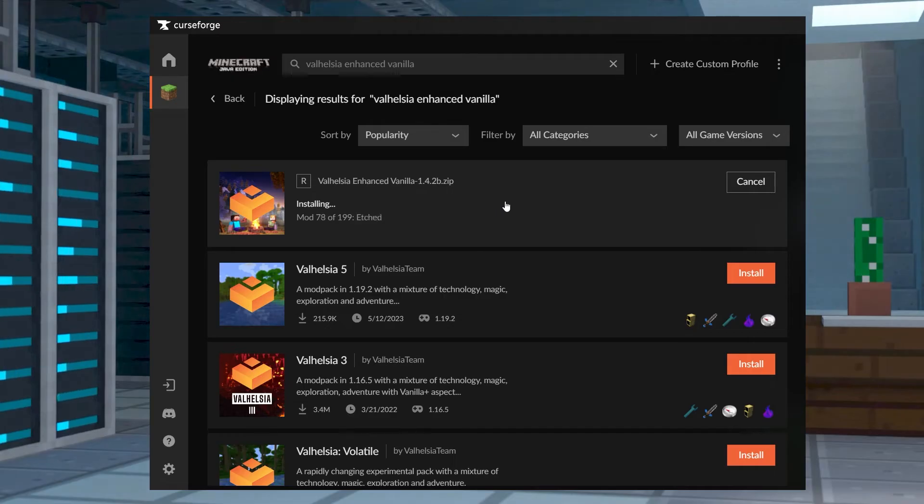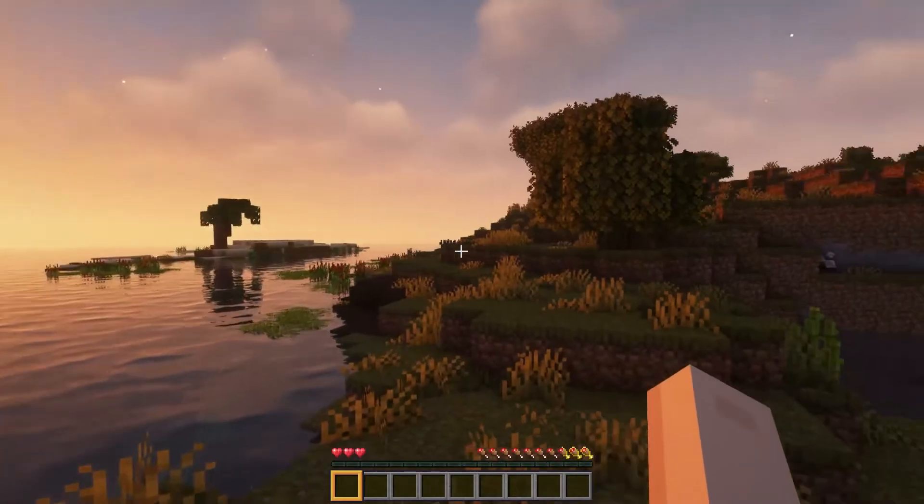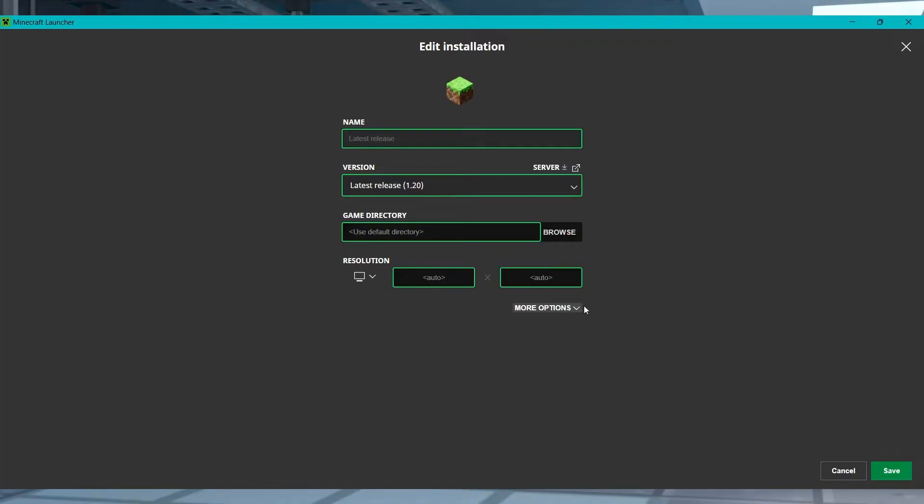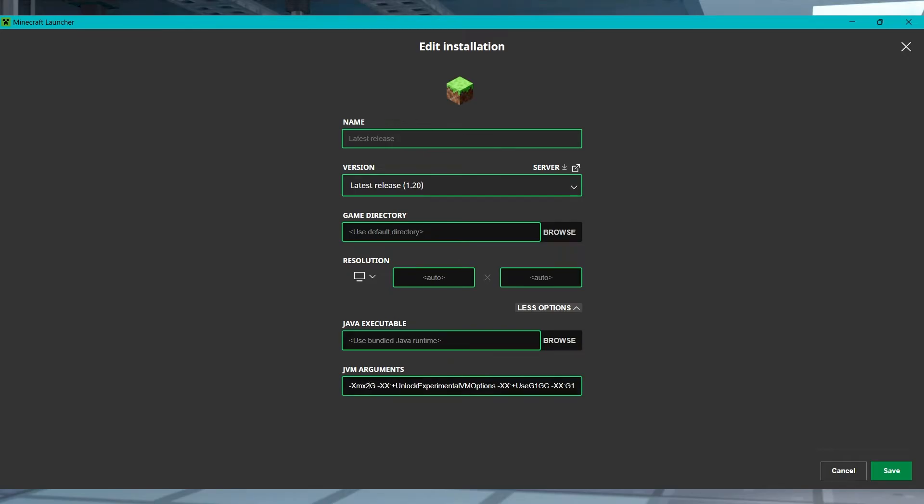Minecraft is a highly flexible game that allows users to customize almost everything about it. This is typically done with mods, which are required on the launcher and which also sometimes require more memory. This is especially true if you're wanting to use mod packs, which can create lag or other performance issues. This is mainly caused by an insufficient amount of RAM allocated to the Minecraft launcher.